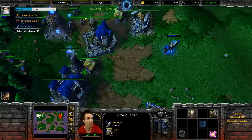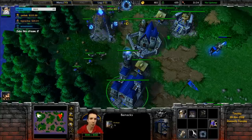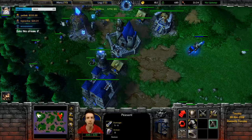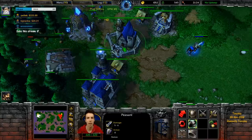Extra strong against blade, extra weak against Farseer. Going Altar, Barracks, Farm, Farm, Arcane Tower is a much safer way of playing against Farseer and means you have to make fewer concessions defending your base against any potential Farseer harass.